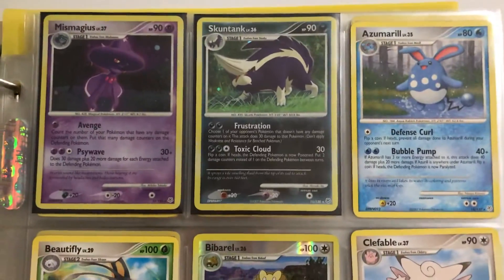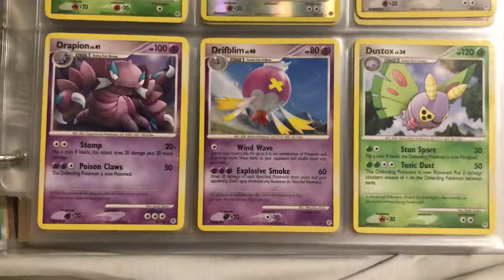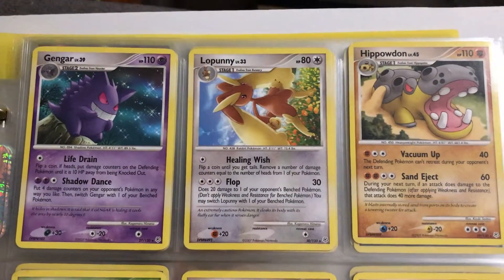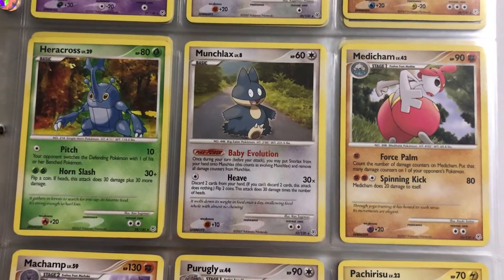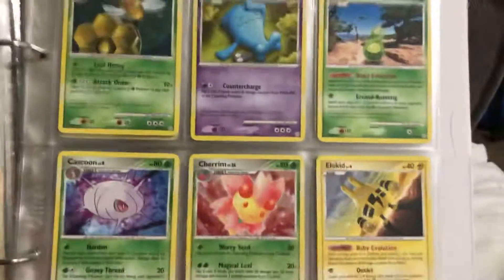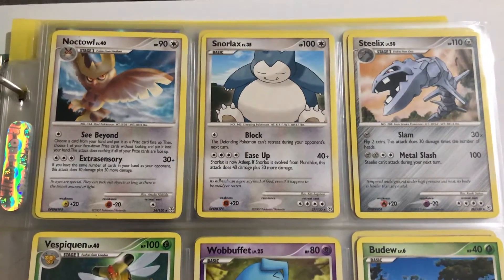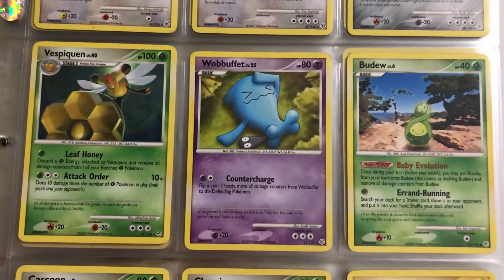Regular rares: Azumarill, Beautifly, Bibarel, Clefable, Drapion, Drifblim, Dustox. Gengar, Lopunny, Hippowdon. Metagross, Munchlax, Medicham. Machamp, Purugly, Pachirisu. Noctowl, Snorlax, Steelix. Vespiquen, Wobbuffet, Budew.